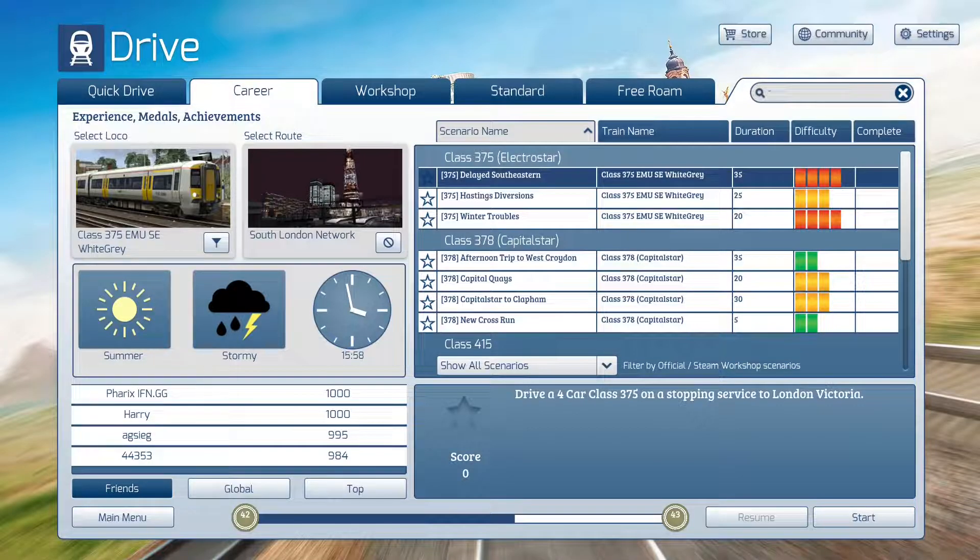This looks familiar. We're going to be driving a four-car Class 375 on a stopping service to London Victoria. From initial glance, the only thing I can imagine is that this is basically a London to Brighton type scenario with a 375 instead of a 377. I have not actually looked at this yet, so let's go ahead and open it up and see if I'm right or if we're taking a different path than I initially expected.